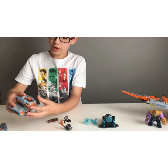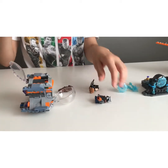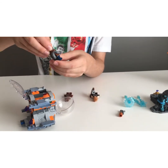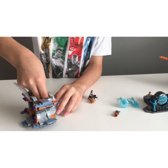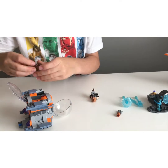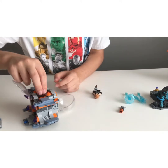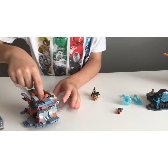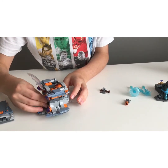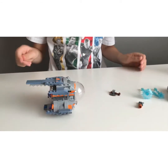I'll just take off this roof, and in this cockpit there are three seats. We'll open these up. Rocket will go in here. And then Thor — I guess he just knows how to drive the pod. And then Groot — actually wait — Groot actually goes in the middle. My bad. So Groot goes right here, and then Thor will go right in the front.